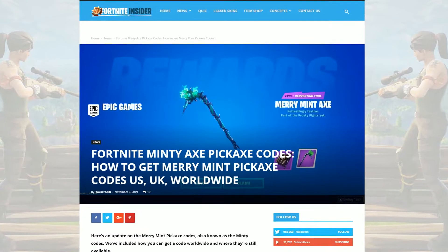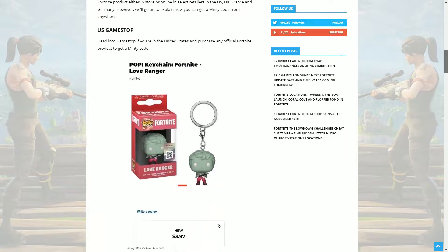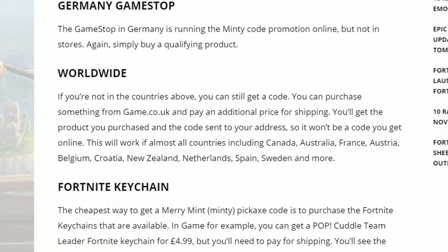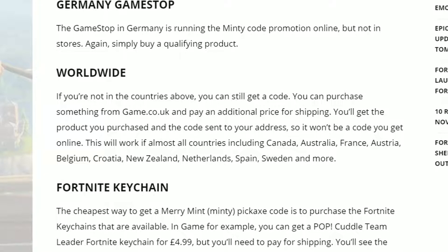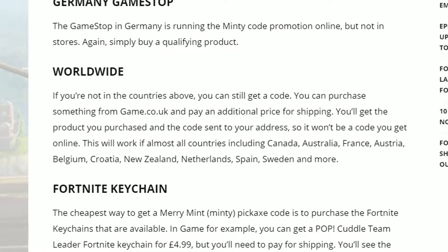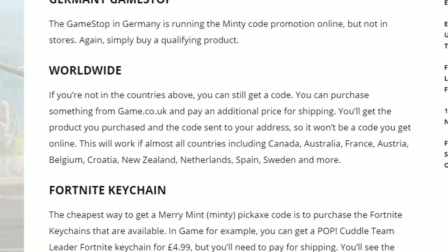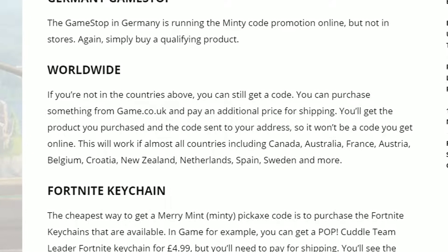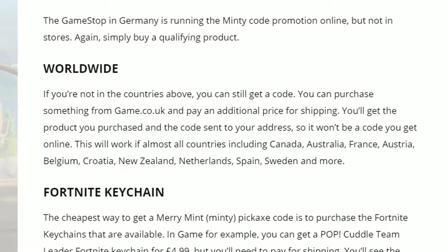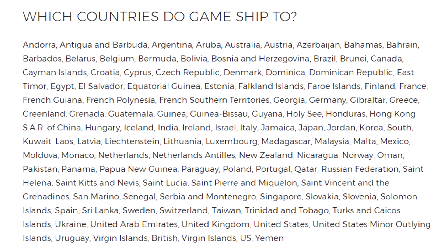We are on the Fortnite Insiders website, which is a huge Fortnite news-related website, and here they confirm that this method indeed works in every country worldwide. You can purchase something from game.co.uk and pay an additional price for shipping. You'll get the product you purchased and the code sent to your address. This will work in almost all countries including Canada, Australia, France, Austria, Belgium, Croatia, New Zealand, Netherlands, Spain, Sweden and more. On screen I'll have a list of all supported countries so you can pause the video and look for your country.